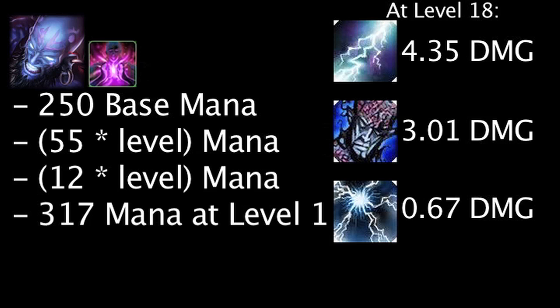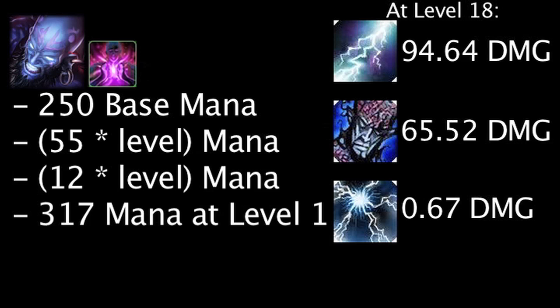Finally, at level 18, Overload will deal an additional 94.64 damage, Rune Prison will deal an additional 65.52 damage, and Spell Flux will deal an additional 14.56 damage with each hit.